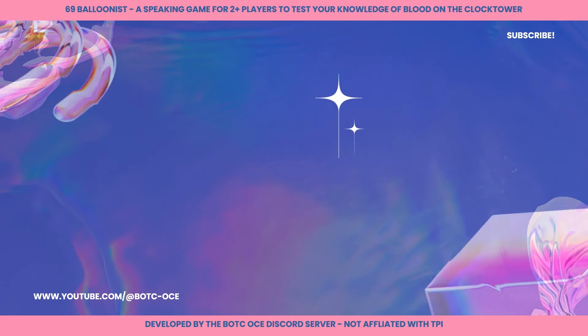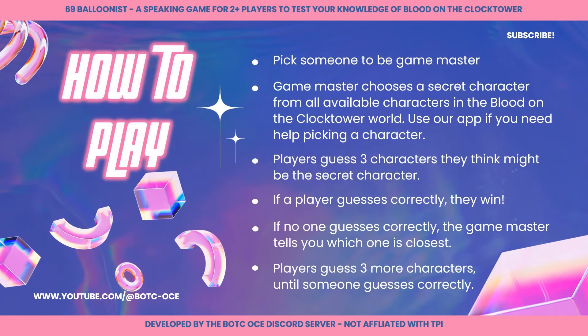It's easy to get started. First, pick someone to be the Game Master and they will choose a secret character from all available characters in the game. You can use our handy app to do this for you. The players then guess three characters that they think might be that character. If someone guesses correctly, they win. But if no one guesses correctly, the Game Master tells you which of the guesses is the closest to the secret character. The guesses continue until you find the secret character.